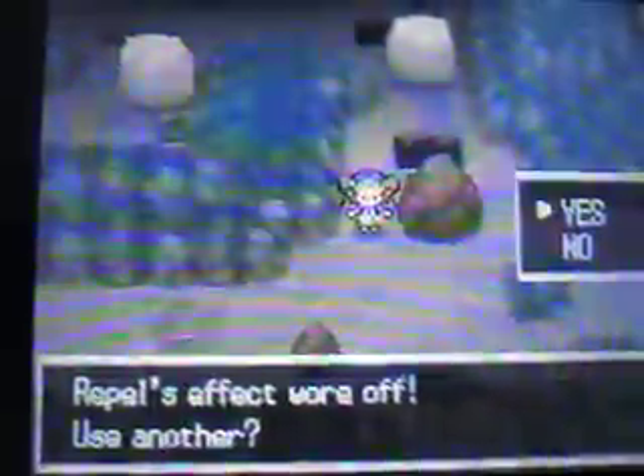So now we're outside here of Twist Mountain. Why don't we just check that other room that was just there? This is where I think you catch one of the Regis, but we're not going to go there right now - it's just because of that music that was in there, because it does actually have the same music as it did in Ruby, Sapphire, and Emerald. I think it was called something Chamber.